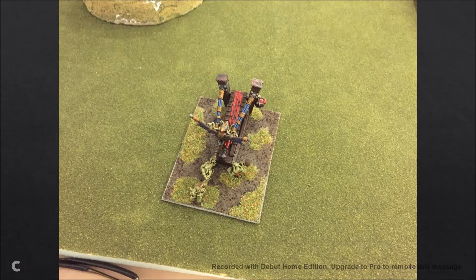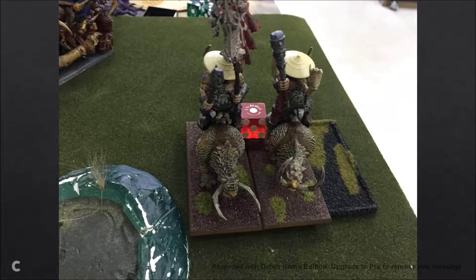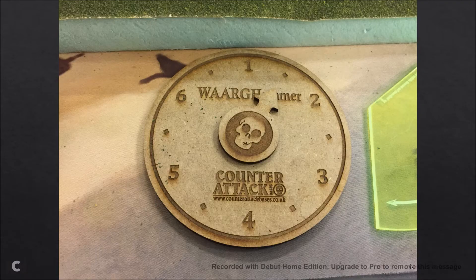Got Awaken the Beast off, then on to the shooting phase. I'm going to tell you right now — this is the first time my war machines have done anything. Every other time I've taken war machines they've either misfired first turn and been disabled, or missed every single time. Anyway, the first Git Launcher goes and blows up one of the Tusker Cav, the Splatterer puts a wound on another, and the other Git Launcher missed.